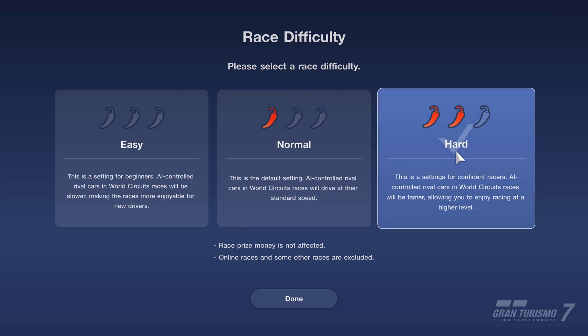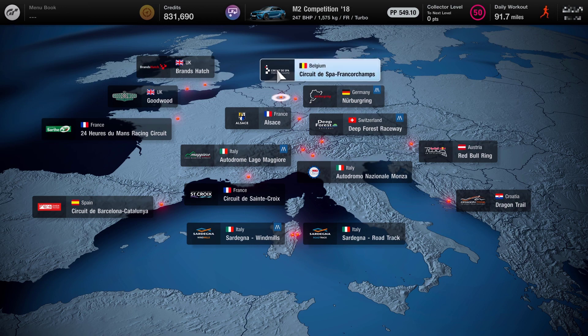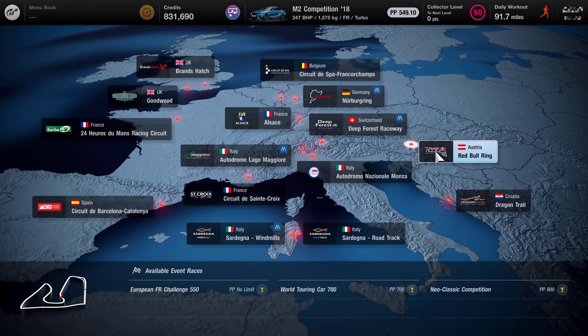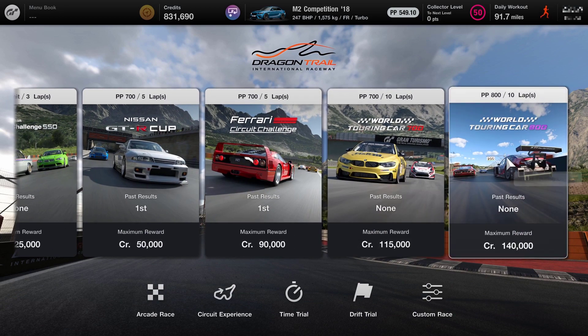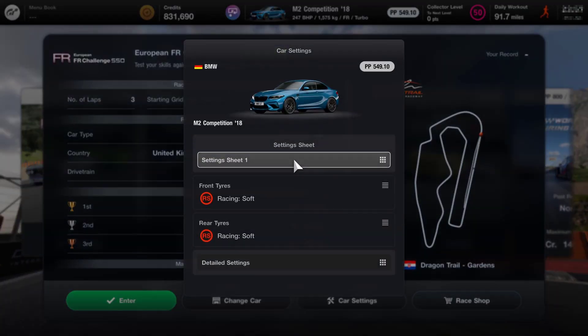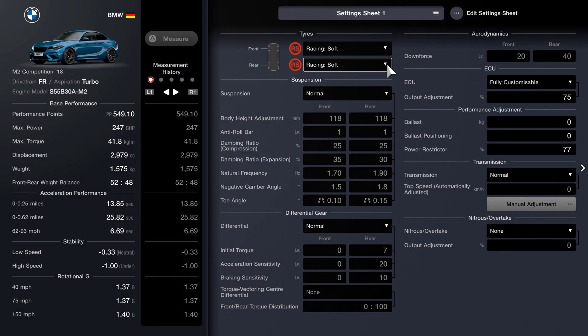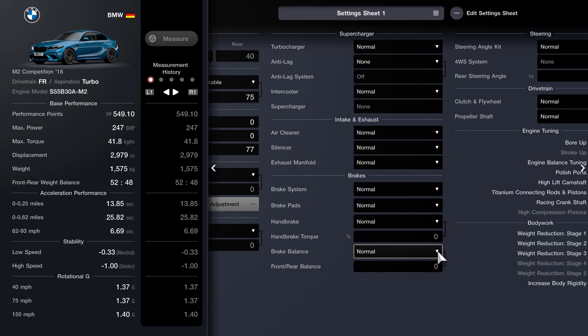First of all, just checking to make sure that we are on the hard setting that we're using for all of these races. We're on that setting, so we will head across to Dragon Trail where we've got a number of races to do. We've got the World Touring Car 7 and 800, but we're going to be doing this European FR Challenge 550 today. I'm going to be using the M2 Competition with racing soft tyres and I've set the output adjustment to 75, the ballast to zero and the power restricted to 77.